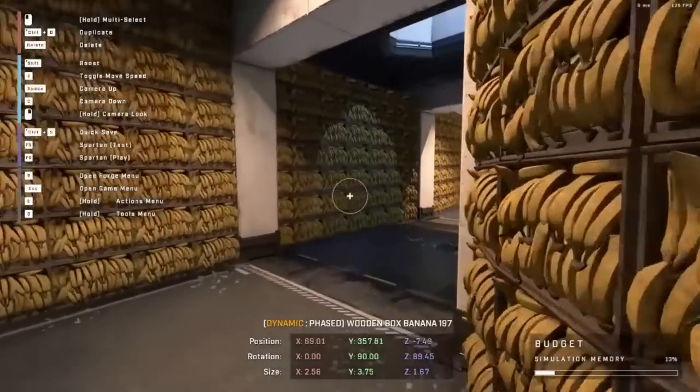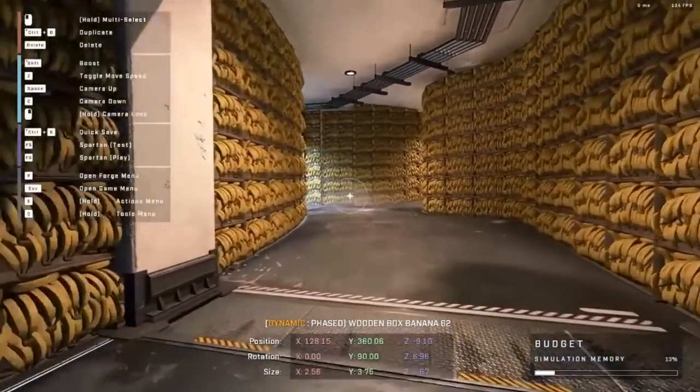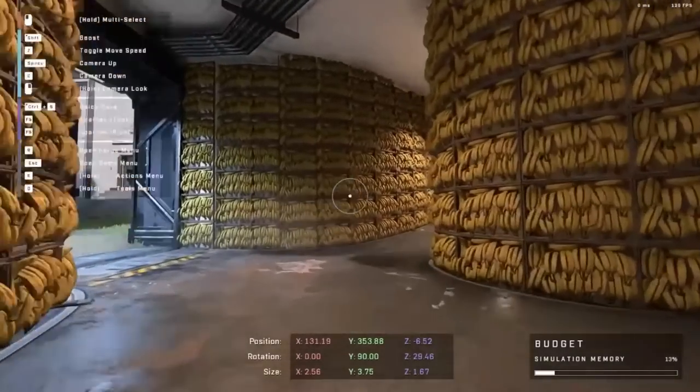The hugest thing about Halo Infinite Forge is the object count. From Halo 5 to Halo Infinite is a massive jump — that's nearly four and a half times more objects you can place into Halo Infinite's Forge compared to Halo 5's, which is a massive upgrade.